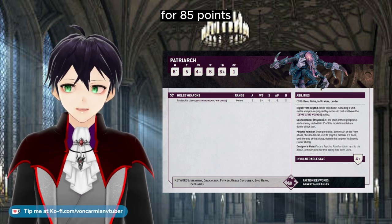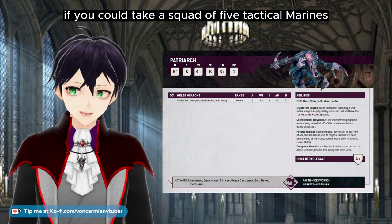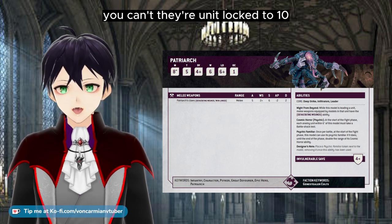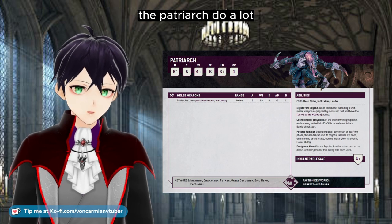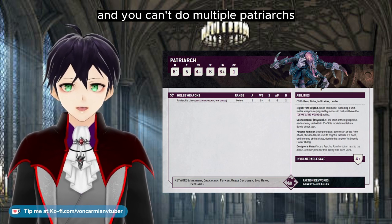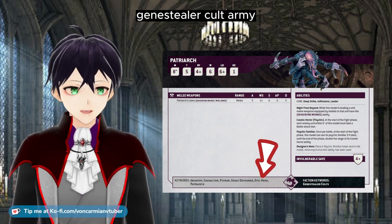Remember, for 85 points this guy is the equivalent of five Tactical Marines — if you could take a squad of five Tactical Marines, which you can't, as they're unit-locked to ten. These abilities alone will not help the Patriarch do a lot, and you can't do multiple Patriarchs because he's an Epic Hero, so you only get one in your Genestealer Cult army.